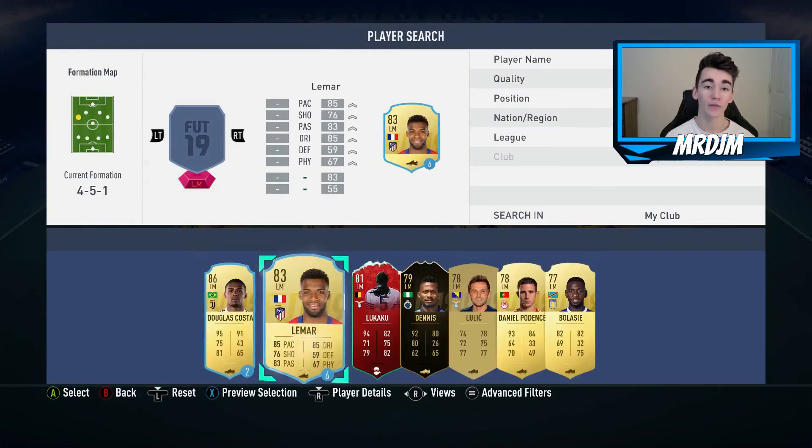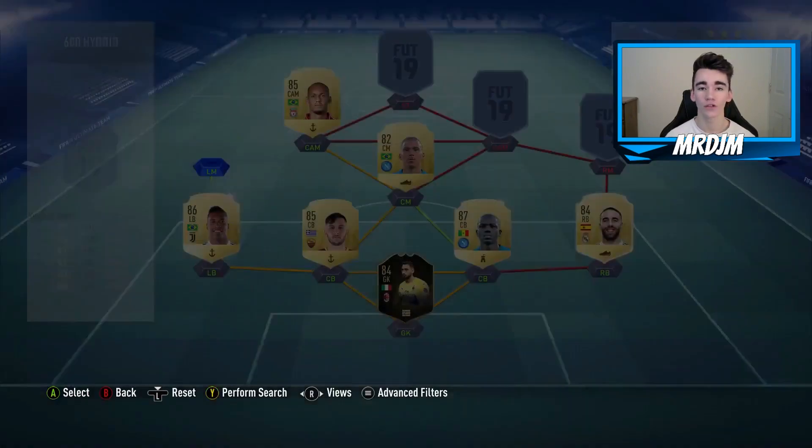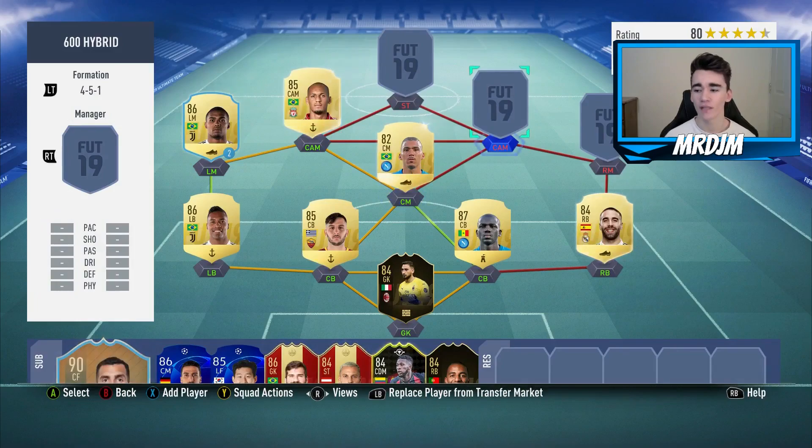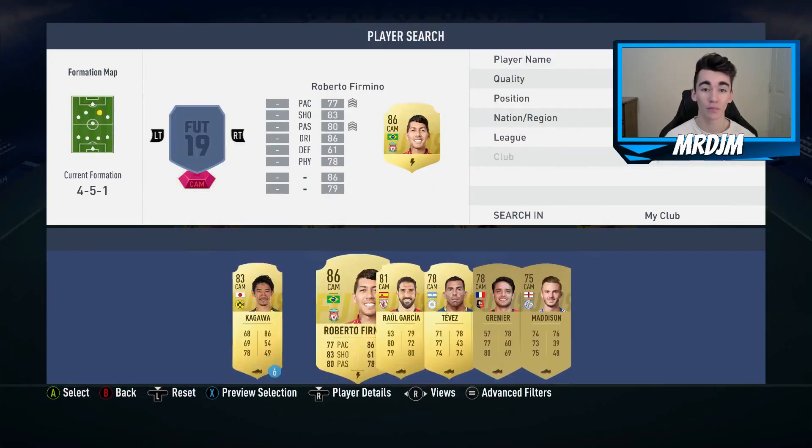Moving on to the left midfield position, I have gone with Douglas Costa. I actually had his loan card, but I think he costs around about 30,000 coins on the market. Costa brings great pace, dribbling, and five-star skills. I just wish his finishing would be a bit better — that would be my only complaint — but I do think he is a very good player.